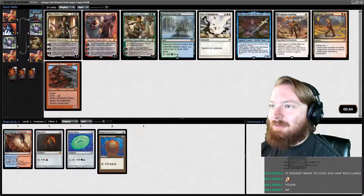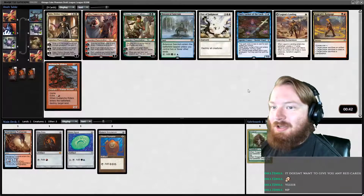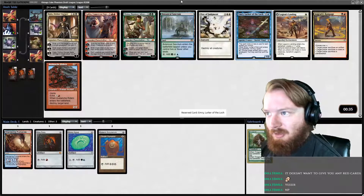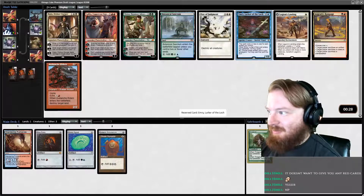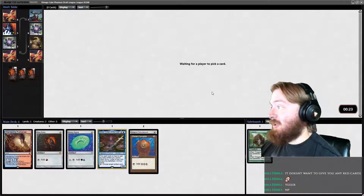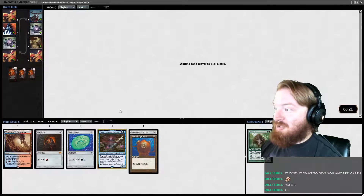I'm going to pick Thragtusk because I don't know what to pick — we're probably not playing Thragtusk. So we can take Emery here. Emery is strong and artifact-related. There's Botanical Sanctum if we want green and blue mana. We can take Avalanche Riders, which is kind of fun. I'm going to take Emery. Thanks for the follow — you're a wonderful human being, much appreciated.